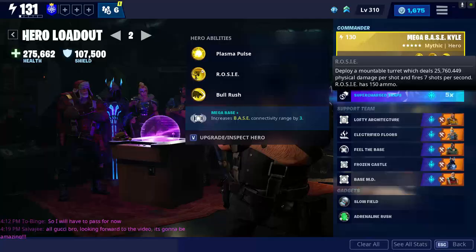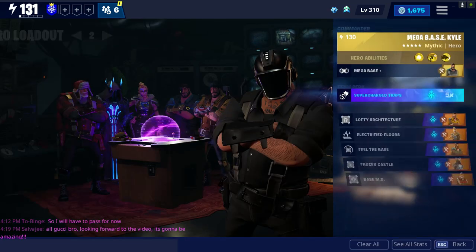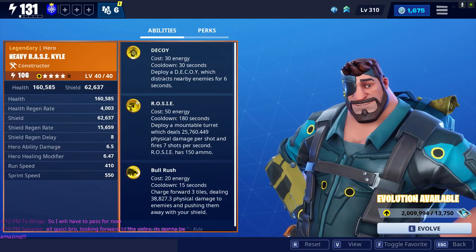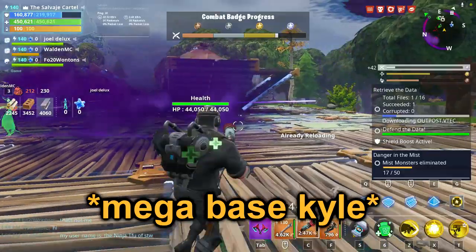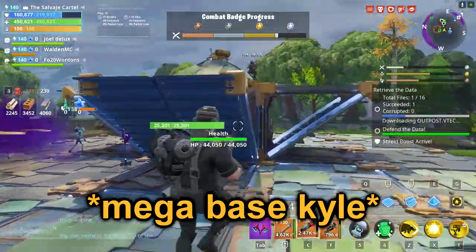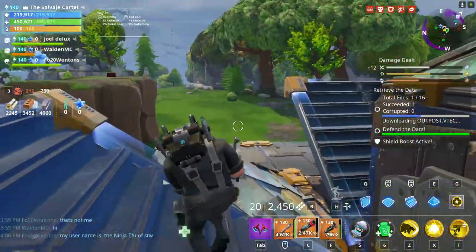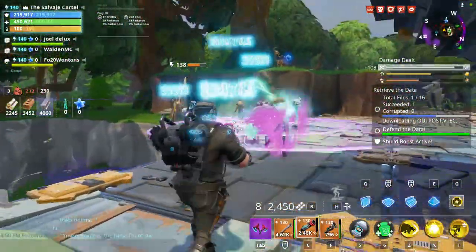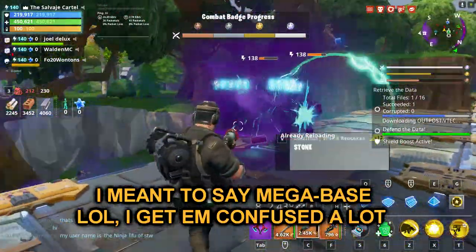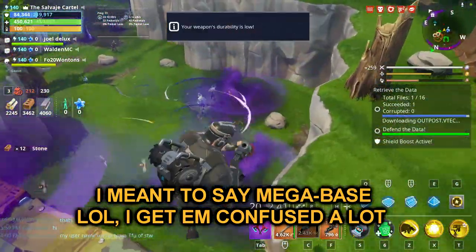The constructor I'm going to be using is Mega Base Kyle. If you don't have Mega Base Kyle, that's completely okay — you can use Heavy Base Kyle or Ice King. Heavy Base Kyle is one of the best constructors in the entire game, so I definitely recommend working towards getting him as fast as possible, either from a llama or by manually recruiting him from the collection book if you're in Canny Valley and above and have a decent amount of training manuals.